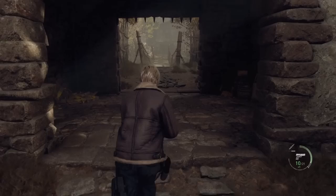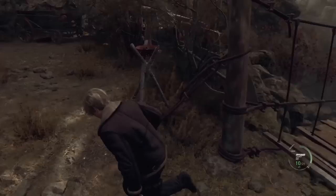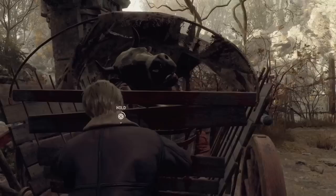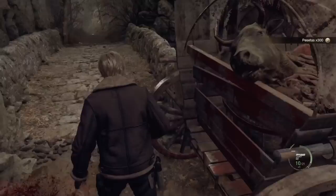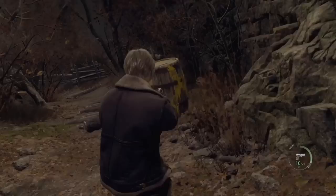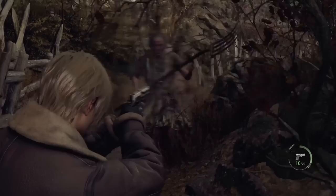I recommend running down the hallway to decrease the chance of villagers catching up, because they can actually kill you here — I've been one-hit-killed by the cow-head guy when he caught up and hit me right when my iframes ended. From here there's a little pathway to the right. For the pitchfork enemy, either shoot her or stick to the right wall and run — you can just run straight through her by sticking hard right.